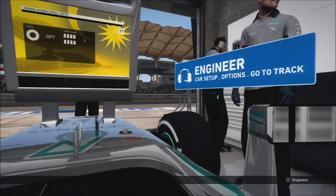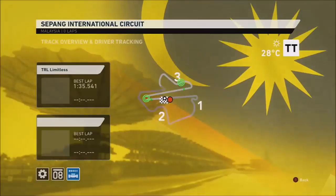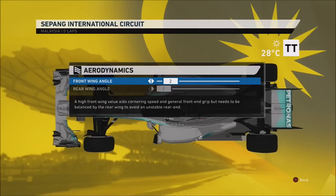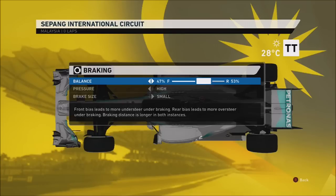Moving on to the setup. For the aero around here, I use 2.1 on this lap, but you can use 1.1 — I've pretty much done the same time with 1.1 before. I recommend for online Grand Prix or career mode, use 2.1, and maybe even 3.1 if you're struggling with the fast left-right particularly. But 2.1 seems to be quite a good compromise for me.